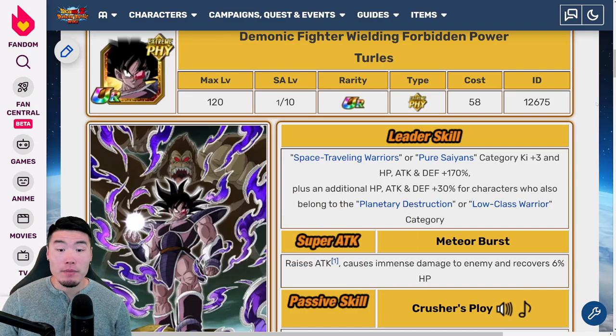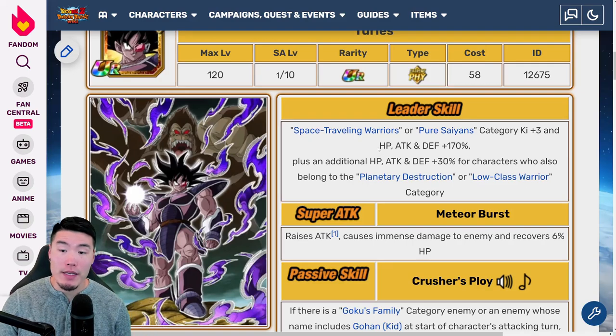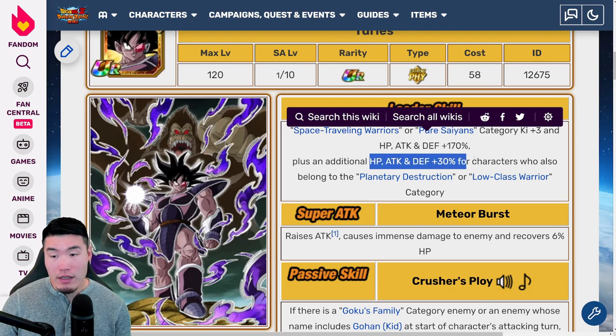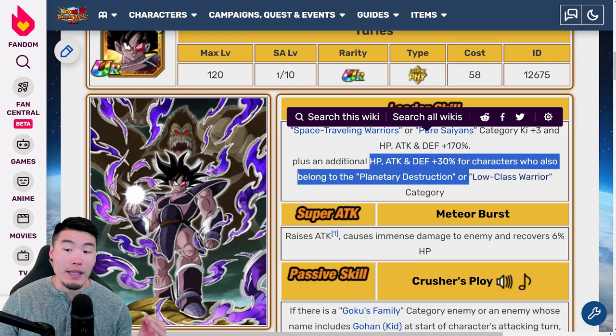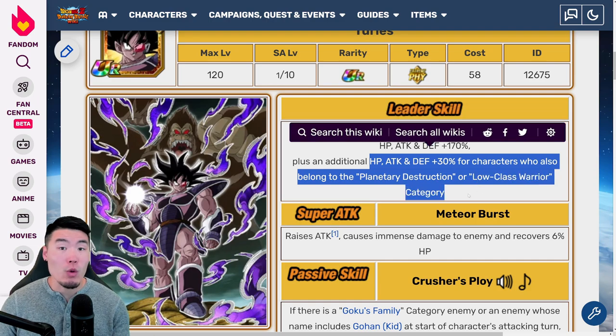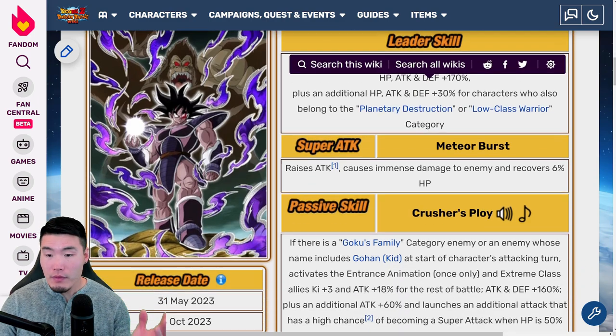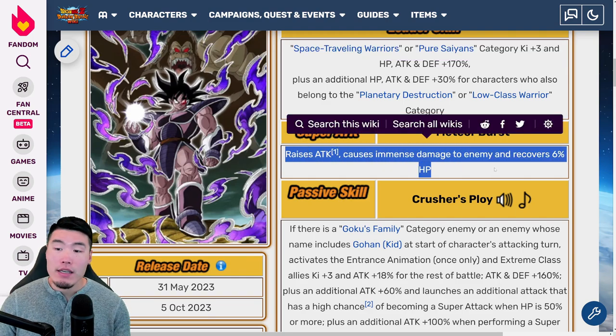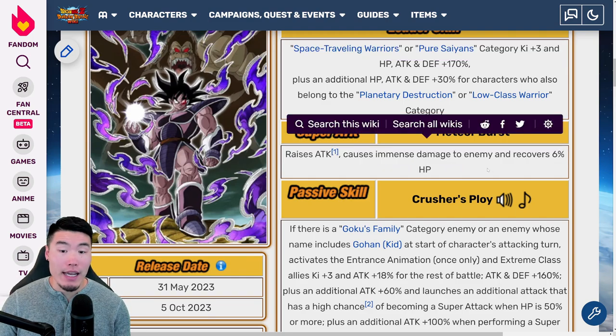Starting with Turlis: his leader skill is Space Traveling Warriors or Pure Saiyans category key plus 3, HP Attack and Defense plus 170%, plus an additional HP Attack and Defense plus 30% for characters who also belong to the Planetary Destruction or Low Class Warrior category. His super attack raises attack, causes extreme damage, and recovers 6% HP.